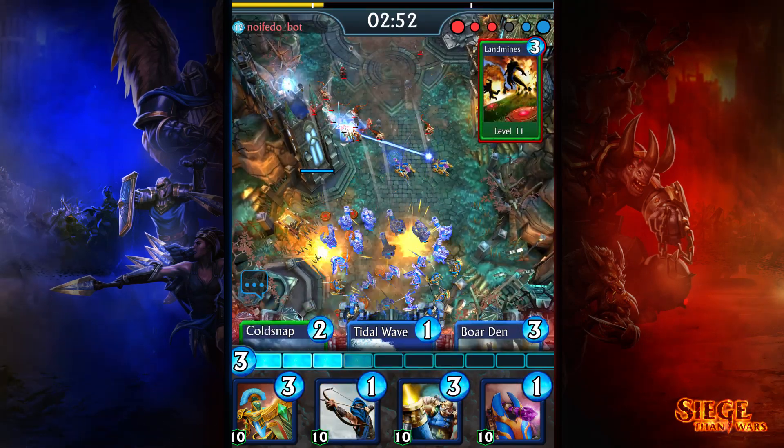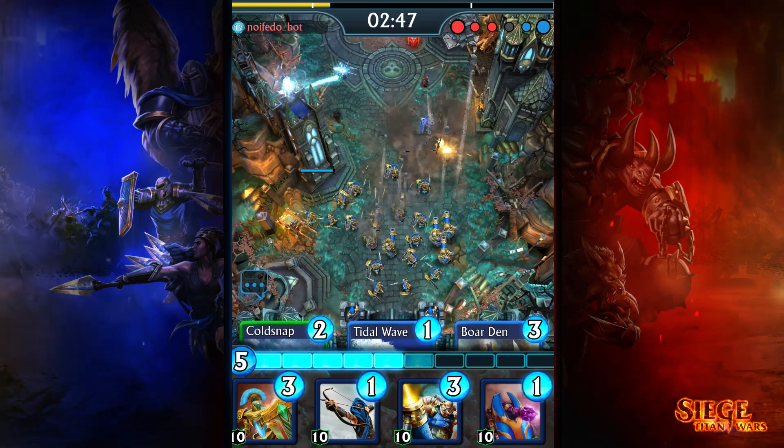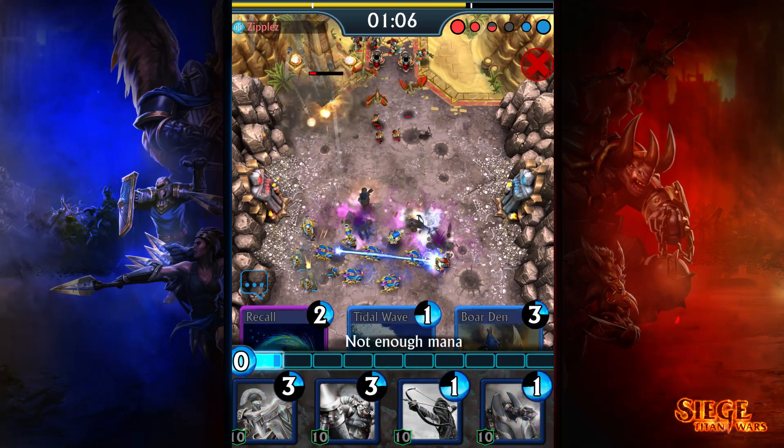The Mortar Guard's biggest weakness is finding just the right position on the battlefield to inflict the most damage. We're giving it an extra unit per spawn so it's more likely to find that perfect spot, while decreasing their health a bit to balance out the extra unit increase.